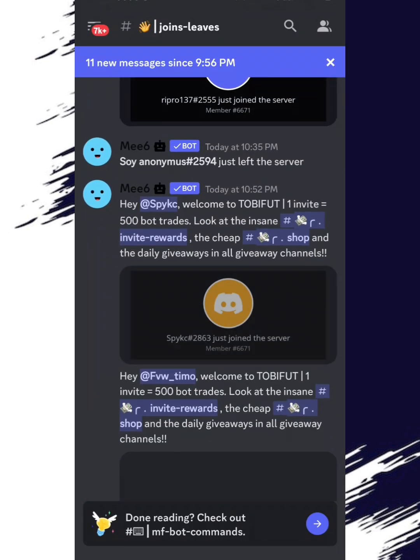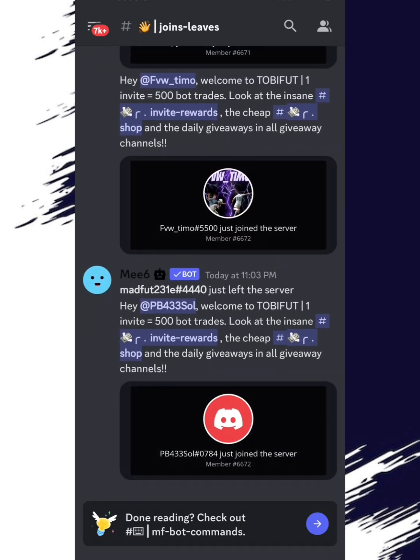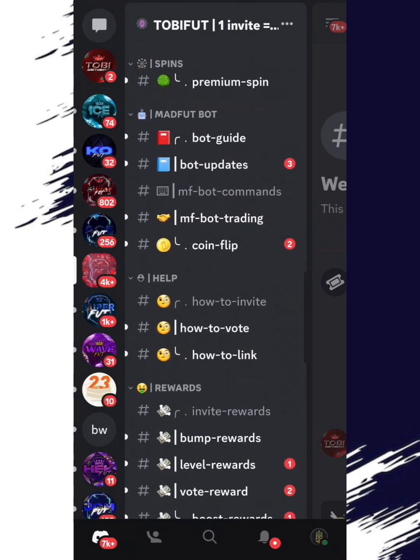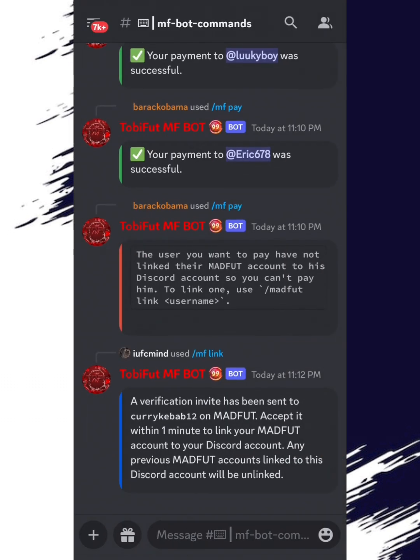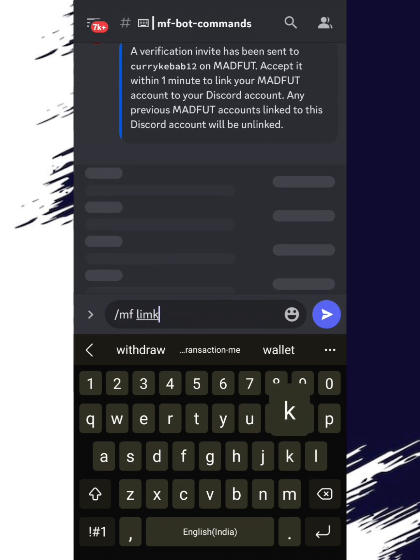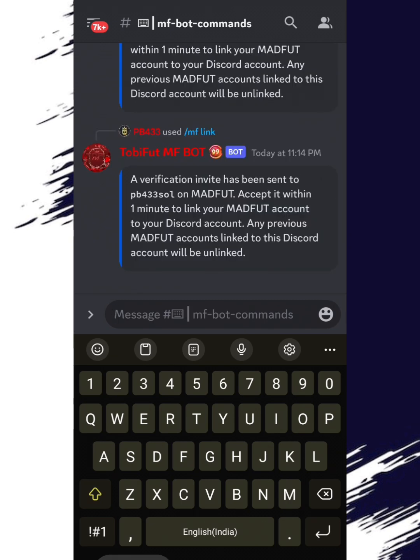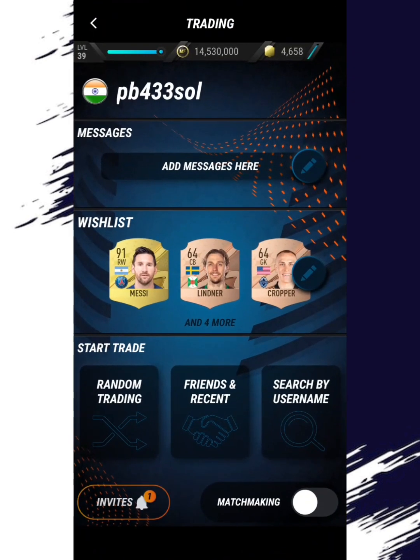Now if your friends have joined, go over to the 'Joins/Leaves' section and it will show you right there. As you can see, my second account pb433sol has joined. Now I'm eligible to claim my bot trades. Another great thing about the Toby Foot server is they have their own bot. Go to MF Bot Commands, then link your account using the standard command: mflink username — and I type in my username pb433sol.